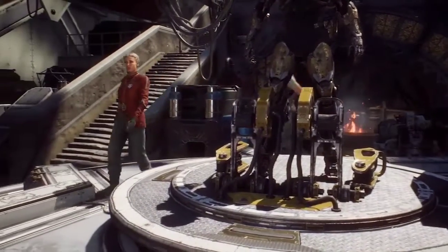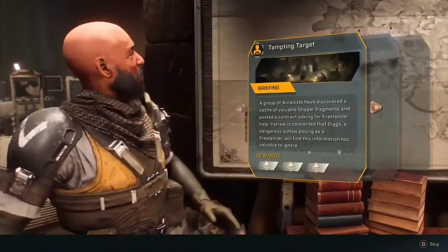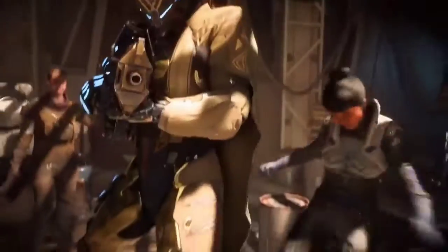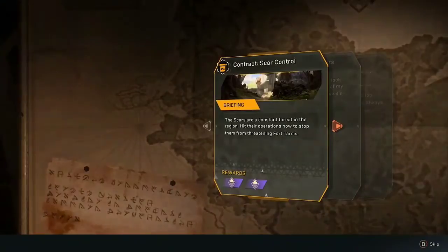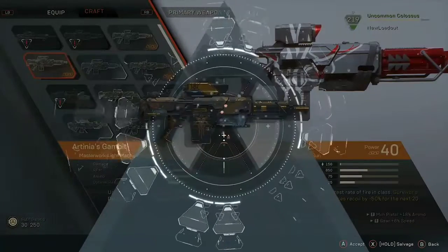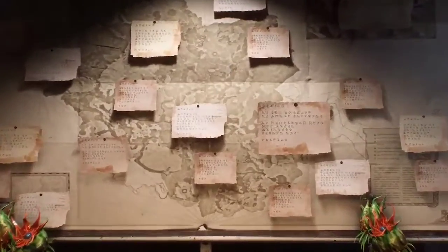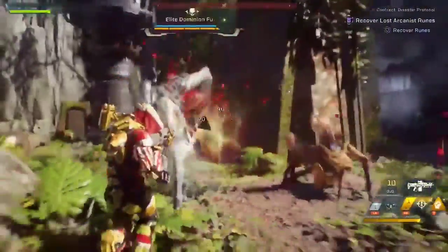People you meet in Fort Tarsis will sometimes need your help and offer you contracts. These are unpredictable missions in which you deal with various problems in the world. By increasing your reputation with different groups, you'll gain access to crafting blueprints. Doing daily, weekly, and monthly challenges will provide you crafting material and coin. This is a great way to make not only new gear, but further personalize your javelins. On occasion, people will offer you legendary contracts.